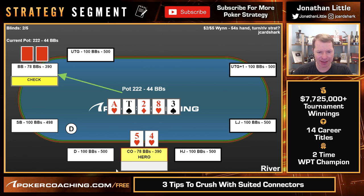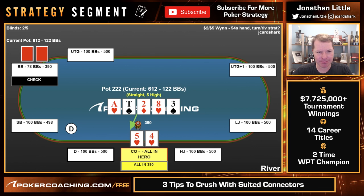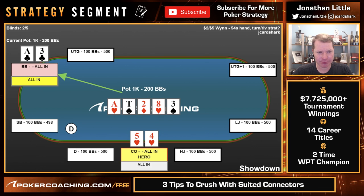We go all in, opponent calls — they have ace-3. Unlucky for them, lucky for us, and we win a nice pot. Notice though: if the river was a blank, this might be a hand we actually do want to shove with some portion of the time given we have the five-high. If they have ace-3 and the river is a seven, a nine, a jack, or a queen and we shove, they're probably going to fold — it's a pretty strong play that wins the pot a ton of the time.